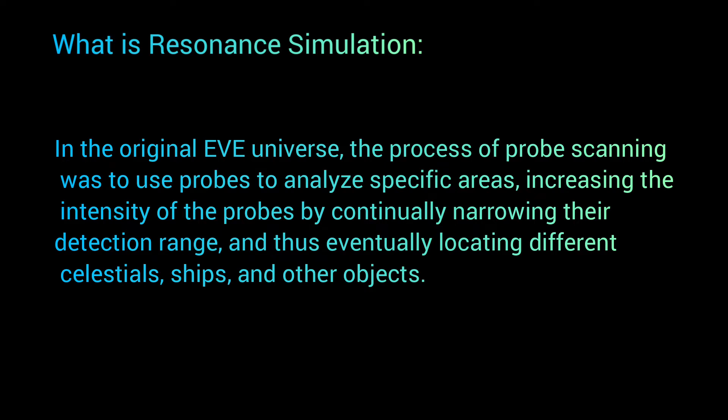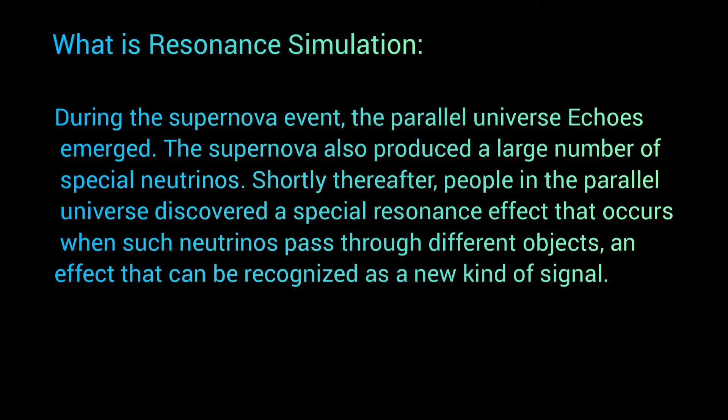What is resonance simulation? In the original EVE universe, the process of probe scanning was to use probes to analyse specific areas, increasing the intensity of the probes by continually narrowing their detection range and thus eventually locating different celestials, ships and other objects. During the supernova event, the parallel universe echoes emerged. The supernova also produced a large number of special neutrinos. Shortly thereafter, people in the parallel universe discovered a special resonance effect that occurs when such neutrinos pass through different objects, an effect that can be recognised as a new kind of signal.